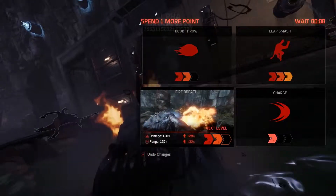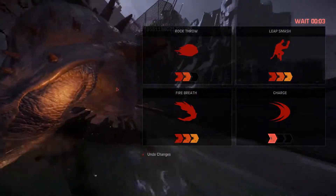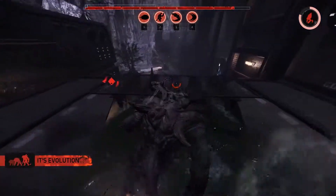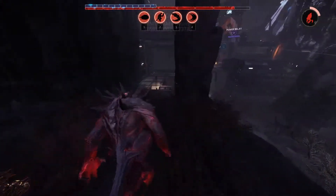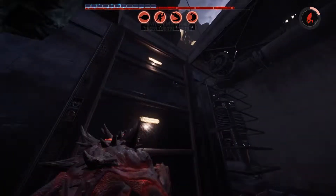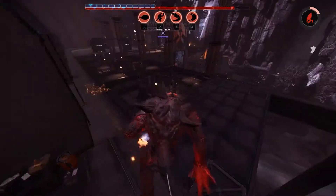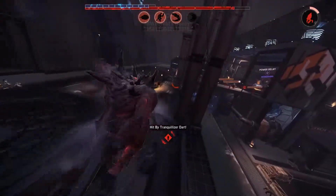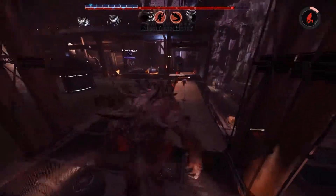I later found that the hunters had moved back to the station to defend it, because once you reach level 3 you're able to attack the relay. So now they're sitting on the relay, knowing the only way I can win is by killing them all or destroying the relay. I decide to attack them full out — it's time for the final showdown. I have full shield and I am level 3. It's go time.